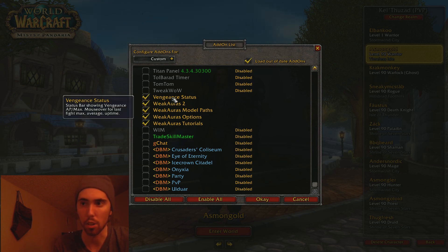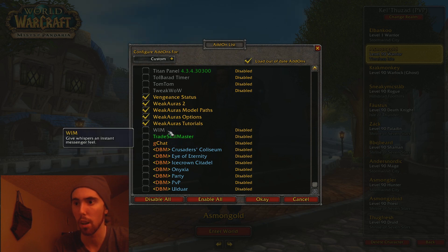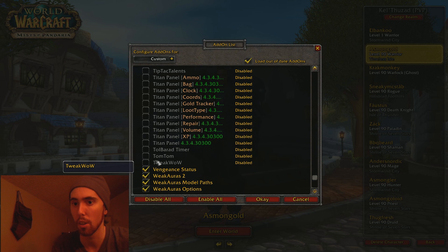Vengeance Status — it just shows me how much Vengeance I have. WoW Instant Messenger — I've turned that off. Traits Gun Master — I don't know how to use that.